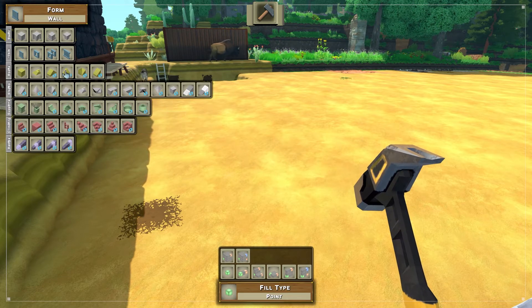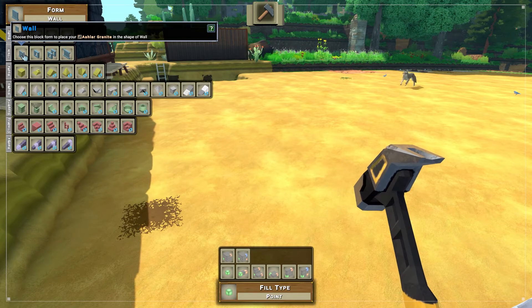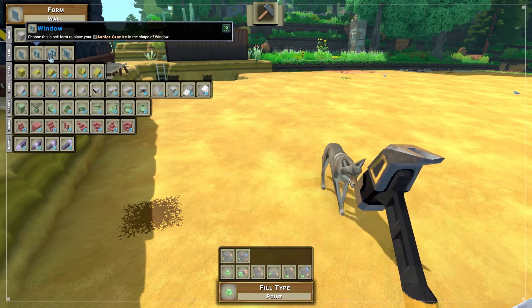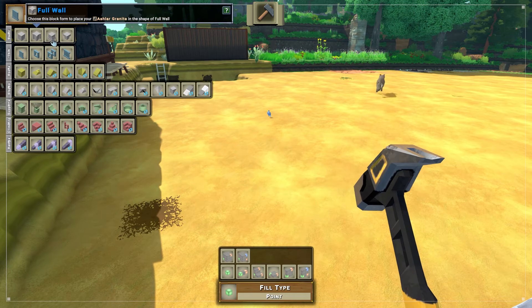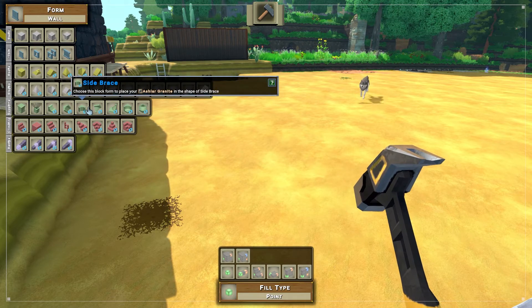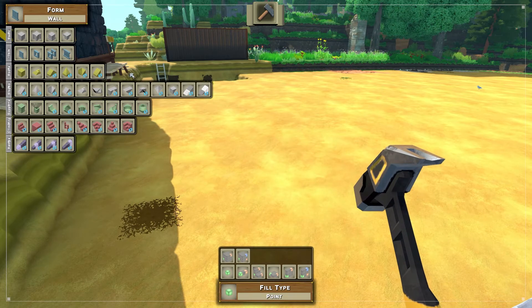And then we've got ramps, roof types, and then — what does that say? Trim? I can't even read that. But this is where your walls are at basically, and your fences. And then basic is where your cube, full wall, floor, and flat roof types are going to be for this sort of type. Each one of the items you can use as a building material will have a different amount of things you can use in this area.